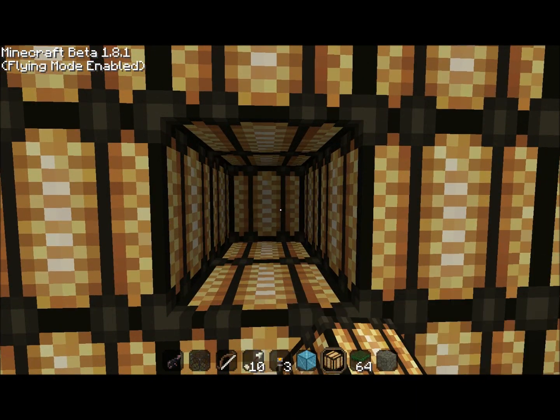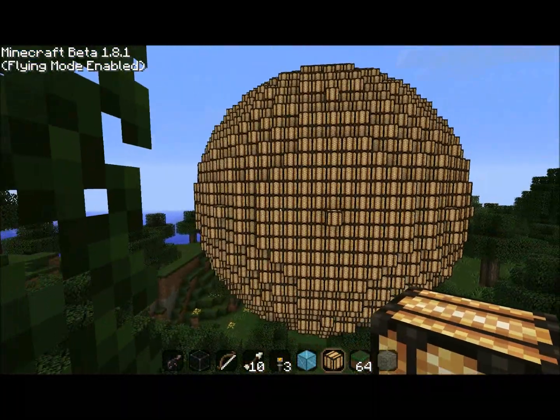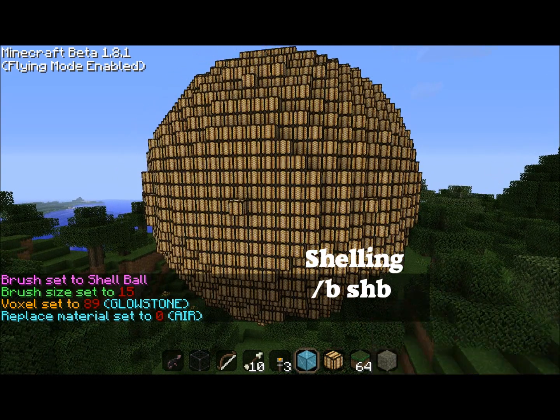So that's why the shelling has to happen — otherwise you'll just get a giant solid ball of whatever you decide to make. Now we're going to take a look at how to actually shell it out, and that'll be done by using the command slash B S H B.